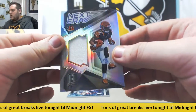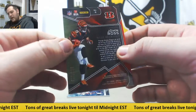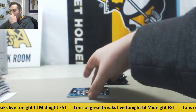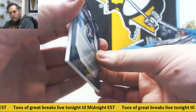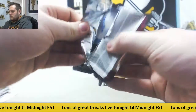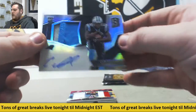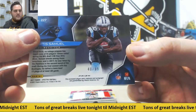Jersey card John Ross for the Cincinnati Bengals — next era jersey swatch, 130 out of 199, serial number 0, Dean EC. DeMarco Murray for the Tennessee Titans, 4 of 50, serial number 4, Greg PE. Rookie patch auto Curtis Samuel, 40 of 99, serial number 0, Dean EC — nice one right there.